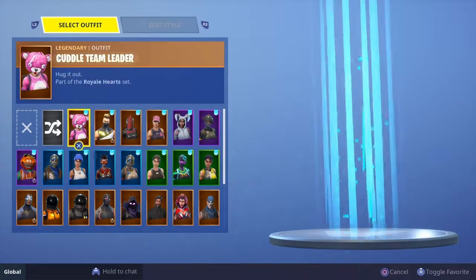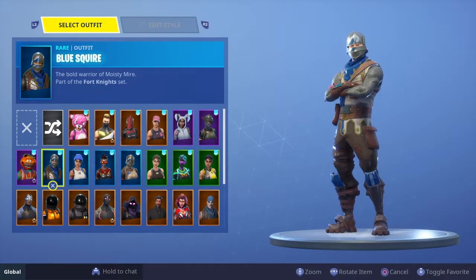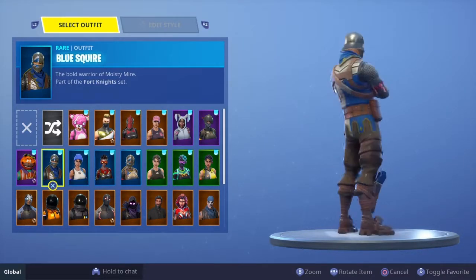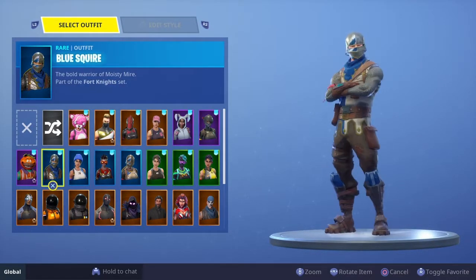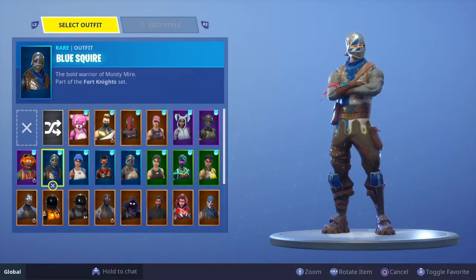Number 4 is Blue Squire — the first skin you get in the Season 2 battle pass, actually the first battle pass in Fortnite ever. It's a very nice skin; I like it better than the female version. There's not much more to say besides the fact that it's rare and no one really uses it nowadays.